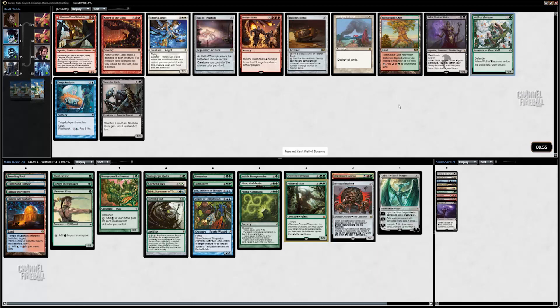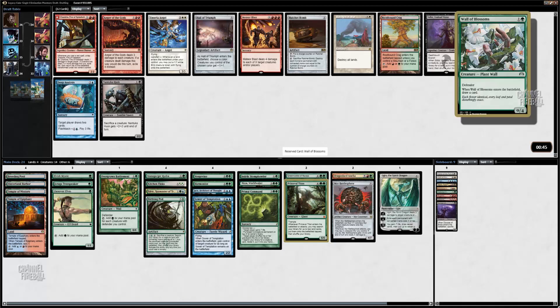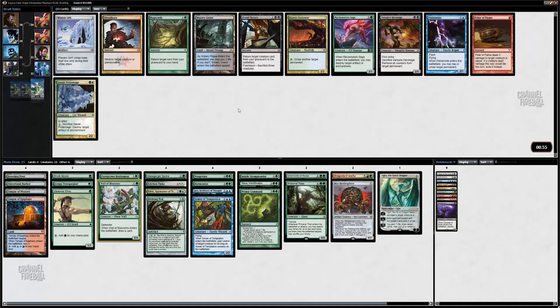There are no ramp creatures but I'm pretty happy with the Wall of Blossoms — it fills a two-drop. It's actually kind of a ramp creature if I have Overgrown Battlement, but it's also just a good card. Play it on turn two, draw a card, and then pod it away on turn four or whatever.